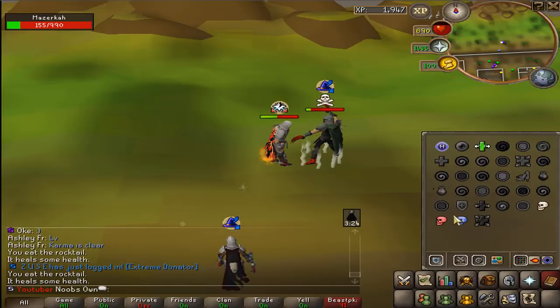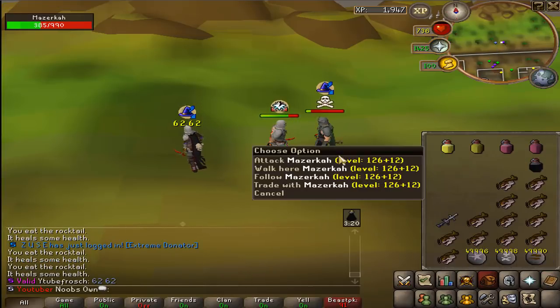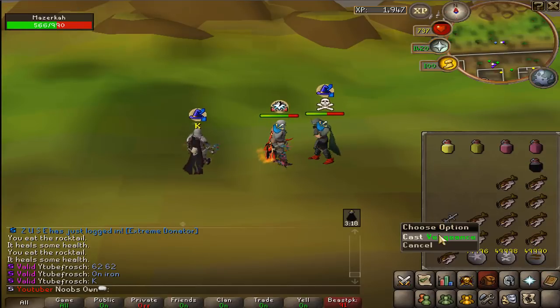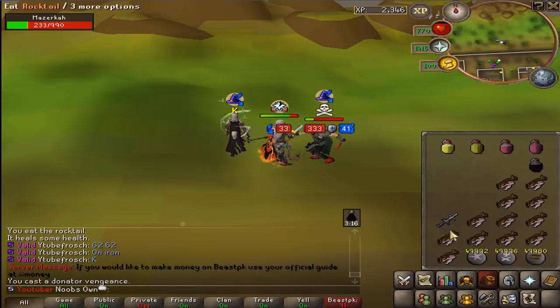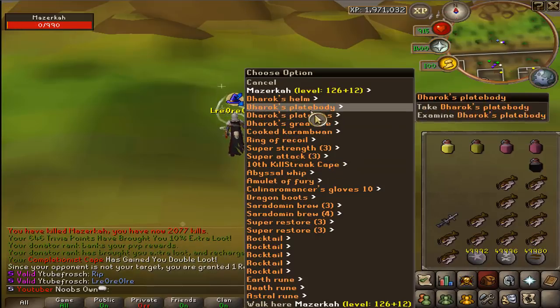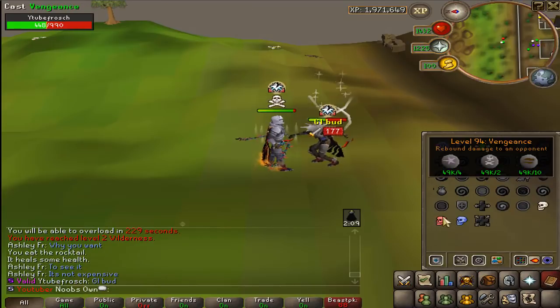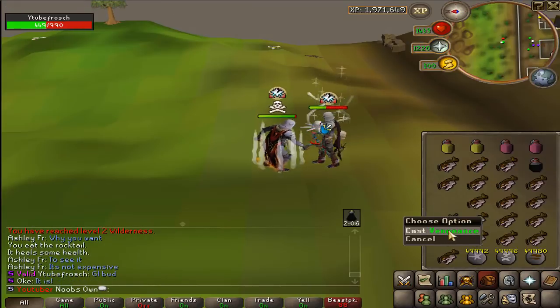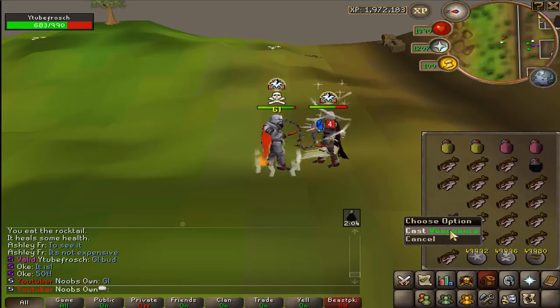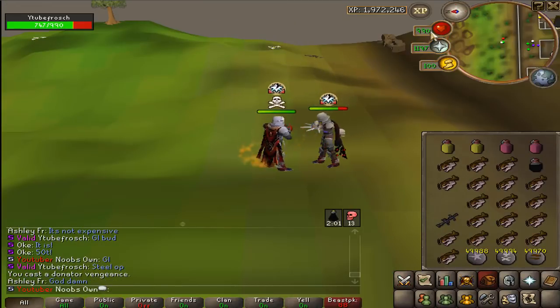I don't PK with OP stuff now. Oh, I should have benched it - he was at low HP, why didn't I bench? Sad. But yeah, here we go, let's go for the AGS. Good fight! First upgrade - we have upgraded from iron to steel, and we got the upgrade AGS now. Sorry for the beep in the background, that's the washing machine. Upgrade AGS, let's go!